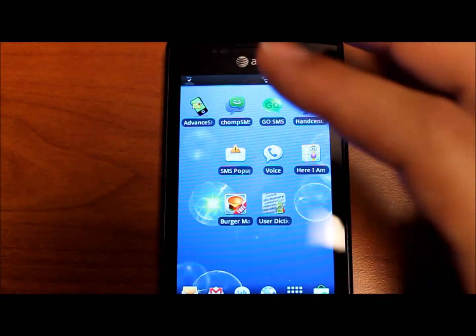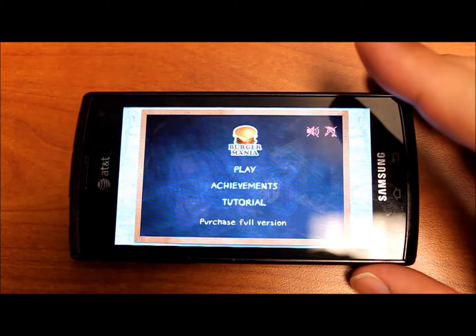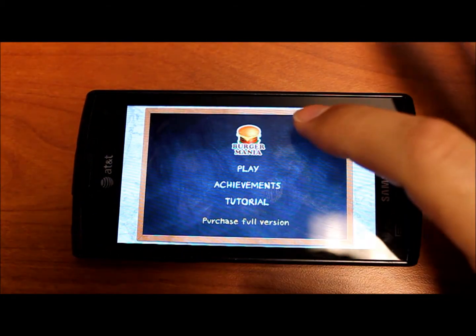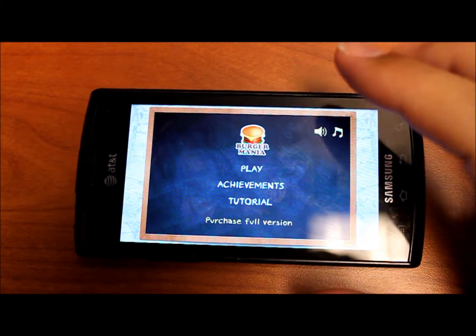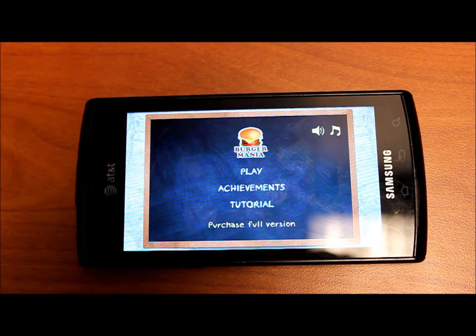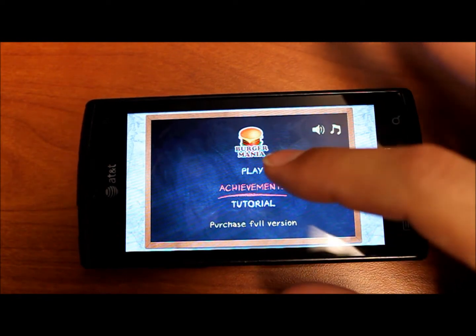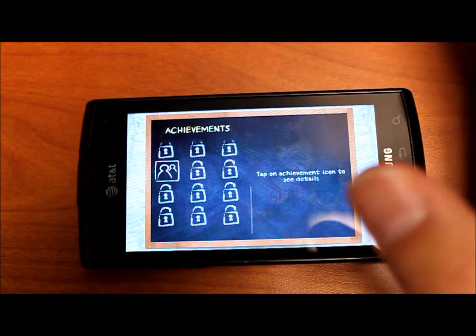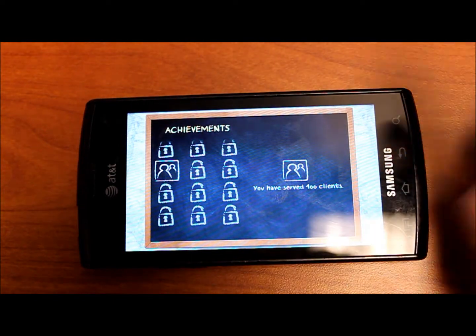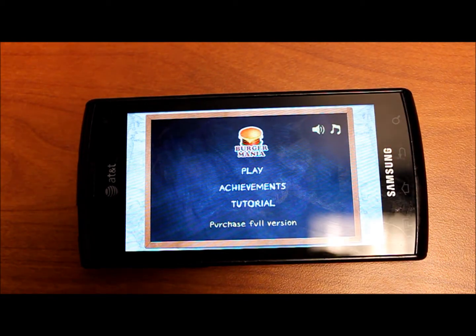Let's just launch into the app. This is going to be very similar to the Cocktail Frenzy that we reviewed before. In that you have customer orders and you fulfill those orders by either making drinks or creating some kind of combination. In Cocktail Frenzy it was drinks, in Burger Mania it is going to be food. You have different achievements like making 50 burgers or serving 100 clients. You can also purchase a full version on the market for $4.